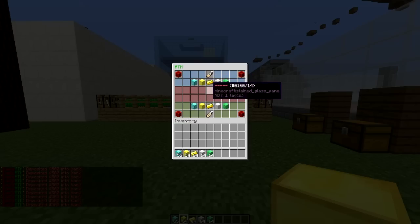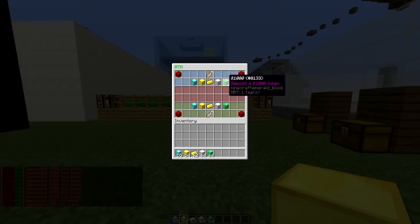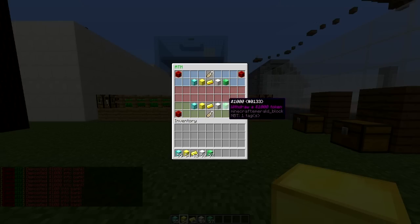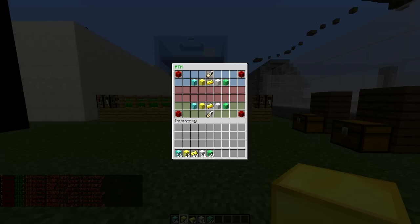Diamonds are worth the most. Gold is quite common so it's not worth as much. Emerald is pretty expensive as well. And iron is pretty cheap, not worth too much. And then if we want to get money out we can in fact withdraw some of these various different ores, which is cool.